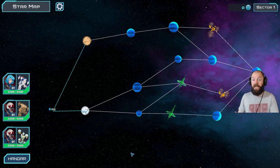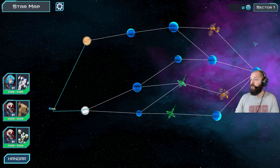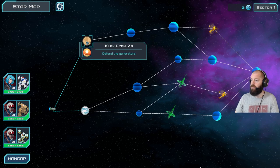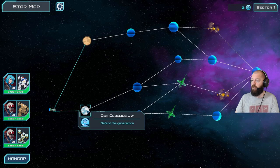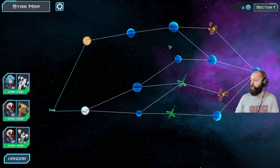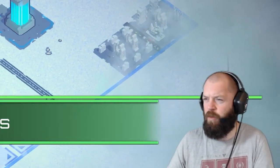This is the FTL element of the game. If you've played FTL, you know exactly what it means - we're trying to make our way to the other side of this sector. There are three or four different types of mission styles: defend the generators, kill all enemies, attack the generators, and I think one more. I'm going to go this way because it seems to have more options.